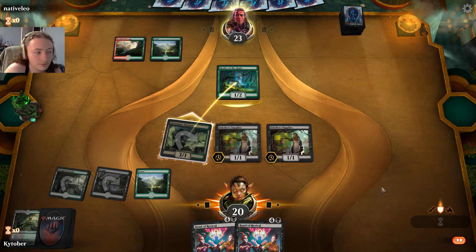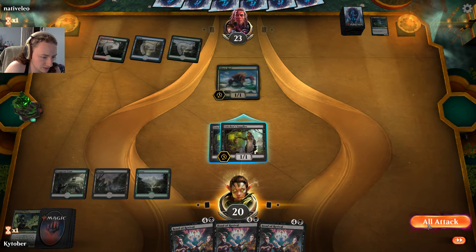If they block, that's just one more creature in the graveyard — I'm up to four. Undergrowth is a Golgari mechanic.